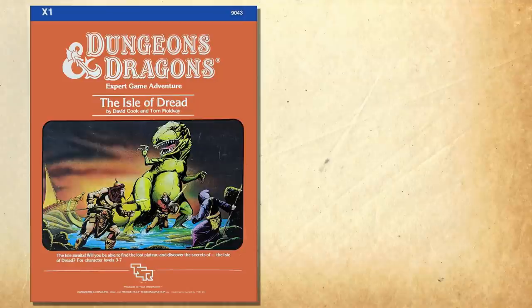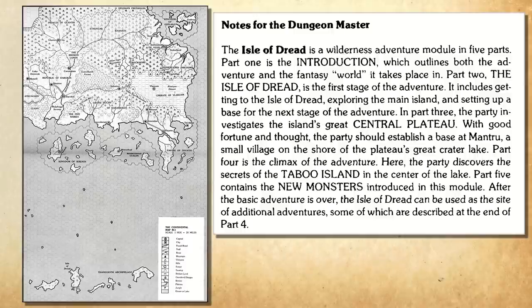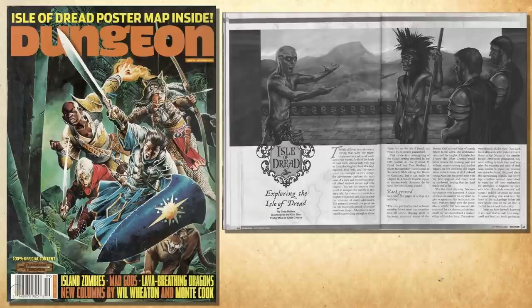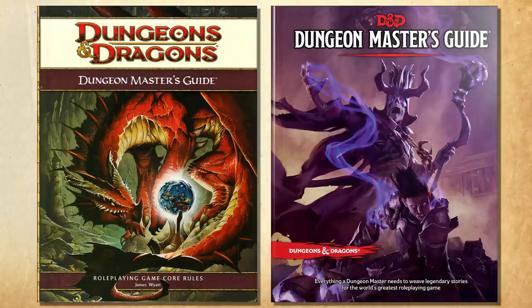In 1983, it was reskinned and re-released with better artwork in the updated Expert box set. The adventure was the first appearance of the Mystara Campaign setting, though at the time it was only referred to as the Fantasy World or just the Continent. In 2004, Dragon Magazine Number 114 updated it for Third Edition, setting it in Greyhawk. Fourth Edition changed the island's location to Feywild, and Fifth Edition's Dungeon Master's Guide mentions the island is in the elemental plane of water but moves back and forth with the material plane. All of this to say that Dungeon Masters can place this island in whichever world they wish, because it clearly does not matter.